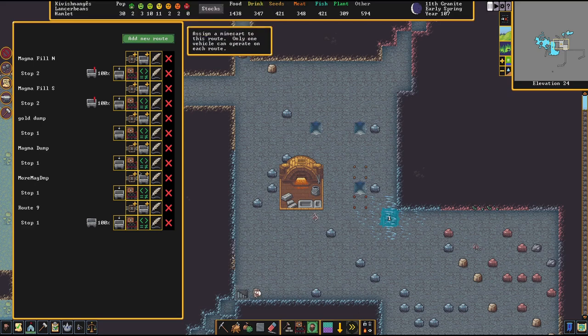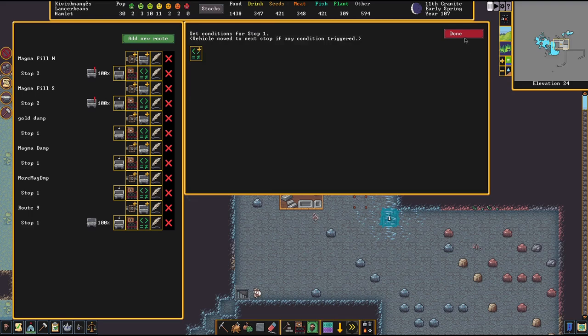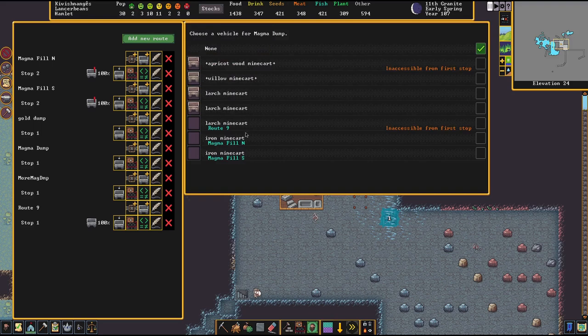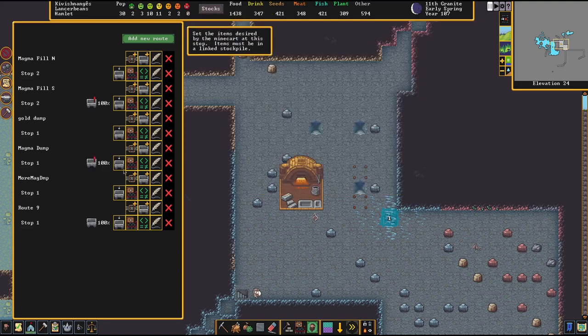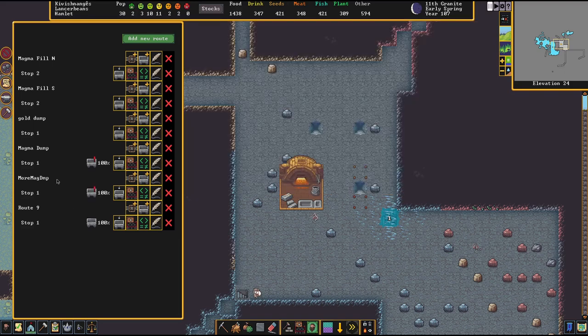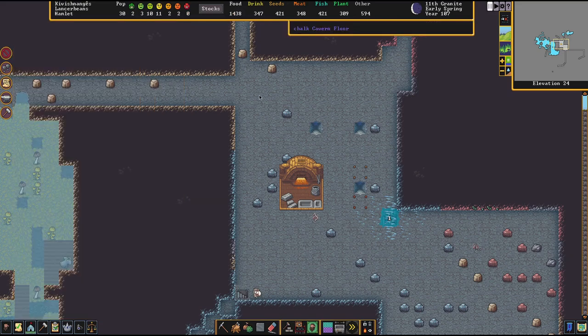You don't have to set conditions or anything — you can clear these if you want, but you don't have to. The thing you do have to do is tell it to use these mine carts. These mine carts are currently at fill north and fill south. We assign them — one goes to 'magma dump,' the other to 'more magma dump.' You can see an exclamation point saying they're not there and need to be moved.